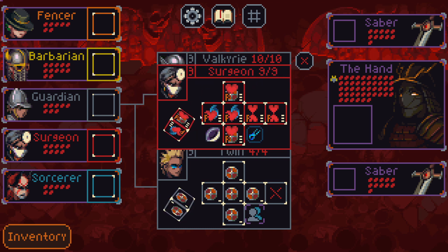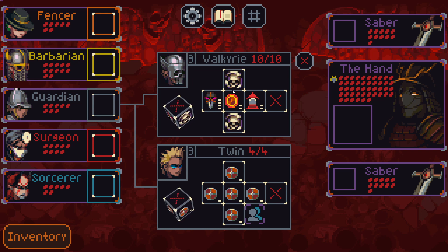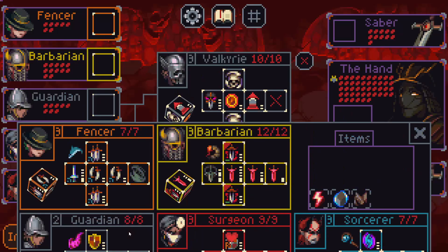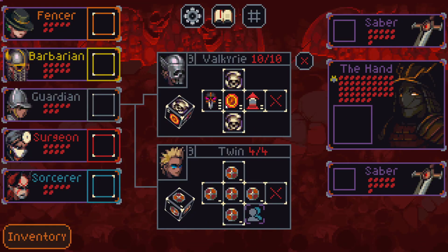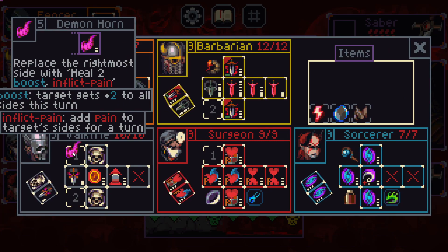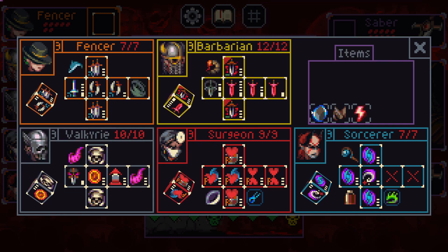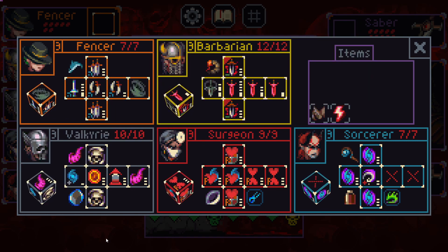Give them both Demon Horns and Echo — they work pretty well with echo if you want to block, but I think we need to kill this guy fast so I don't like Twin. One thing that is good about Twin is it gives me a reliable way to use Focus on the surgeon. The Valkyrie only has three sides that let me focus with the surgeon — that's as many as the guardian has. I'll take the Valkyrie.